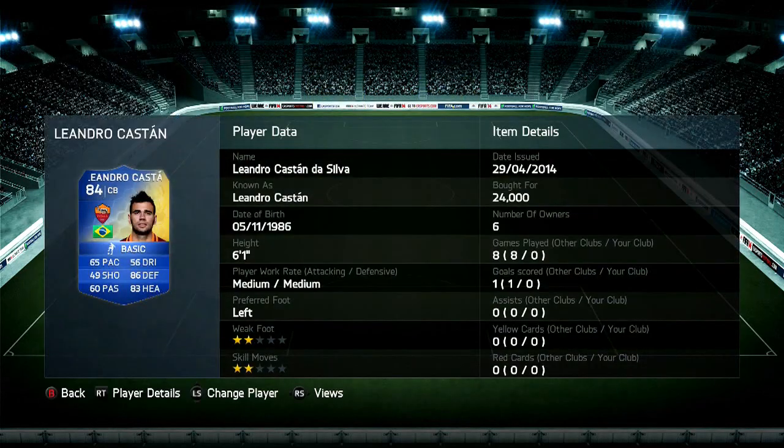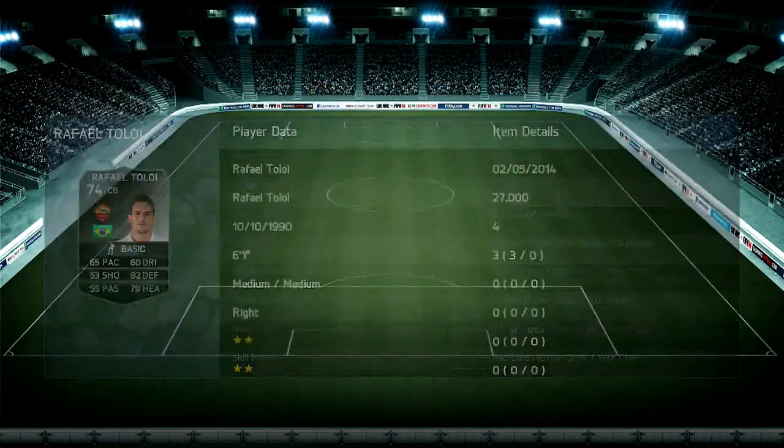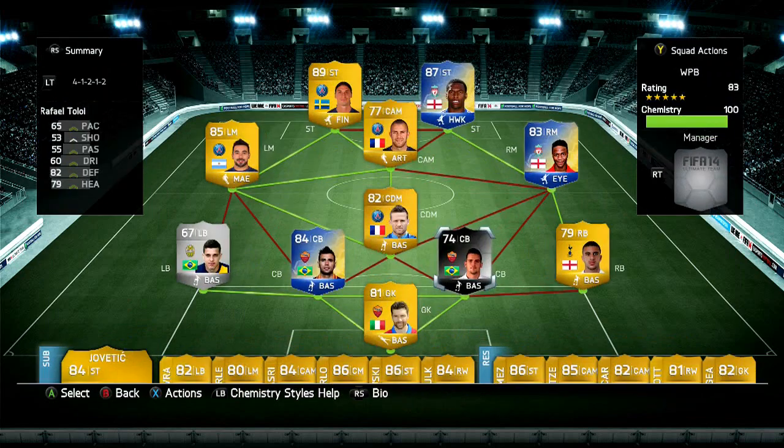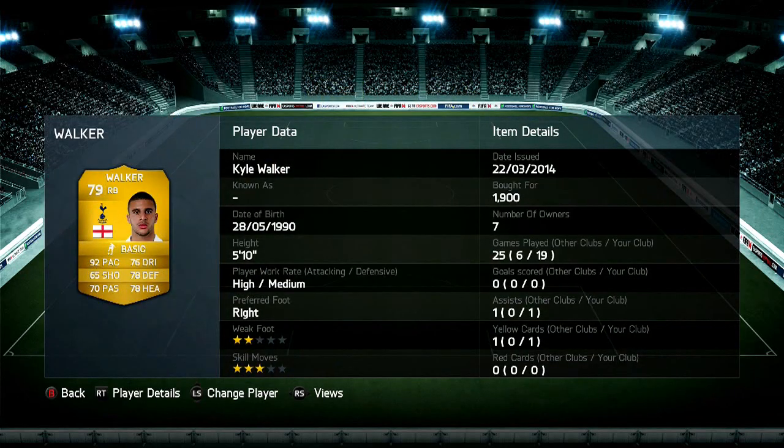In net we've got De Sanctes, bought him for 650 coins. Ruben Castan, his Team of the Season - honestly my favorite defender I've used yet on this game. I don't know what makes him so good, he's just so solid; stays back, that pace doesn't matter at all - 24,000 coins. His partner in crime is Rafael Tolio; I was originally trying to get Banashia in there but he couldn't get full chem, so I opted to go with this silver in form that I've never used. Hopefully he's good, he does look pretty decent - 27,000 for him.